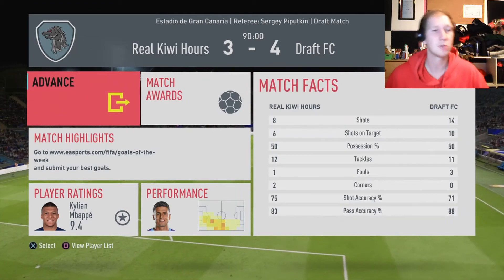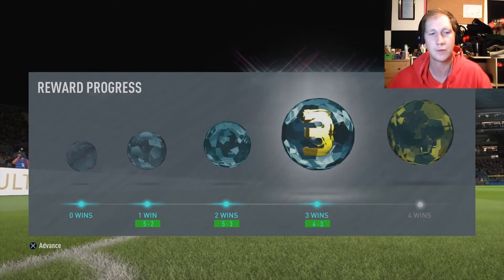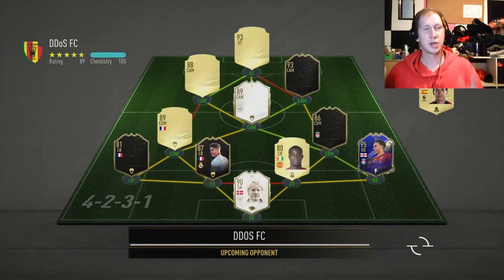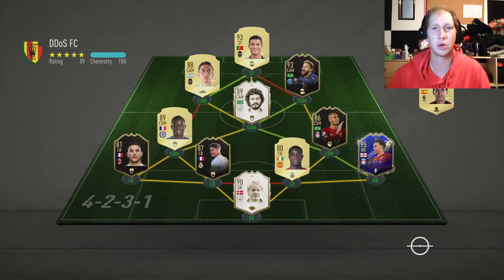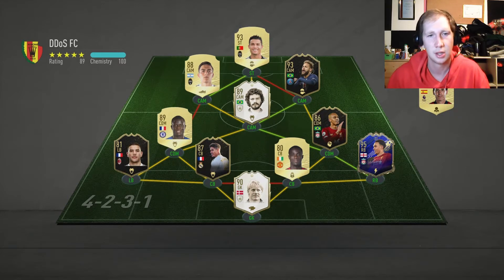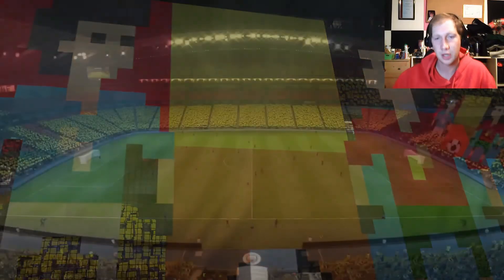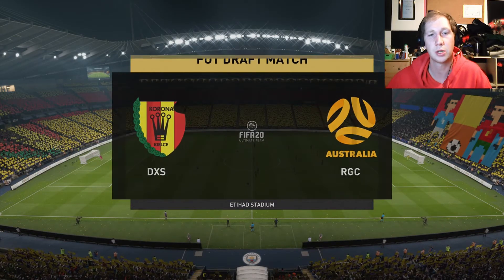On to the final guys — first final in a while, feels good. With Team of the Year Mbappe on our side I feel pretty strong. Grand final time — we're versing DDoS FC. Hopefully he doesn't strike us down. He's got Team of the Year Trent Alexander-Arnold — not worried about that. Am worried about Neymar and Ronaldo, that's pretty deadly. And Fabinho and Kante, pretty good DMs. We have Team of the Year Mbappe — I feel like my team is a little bit stronger, at least our firepower. Our defence is standard for draft, but hopefully we win.